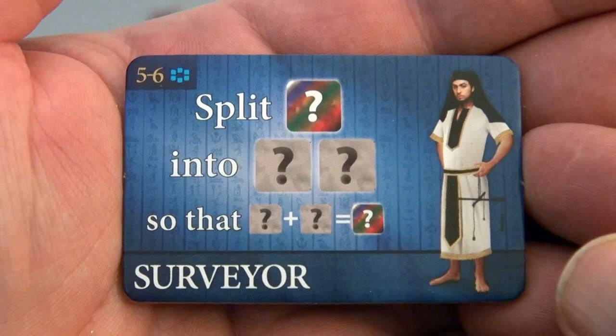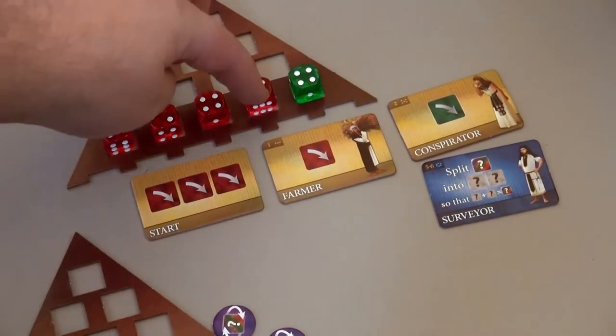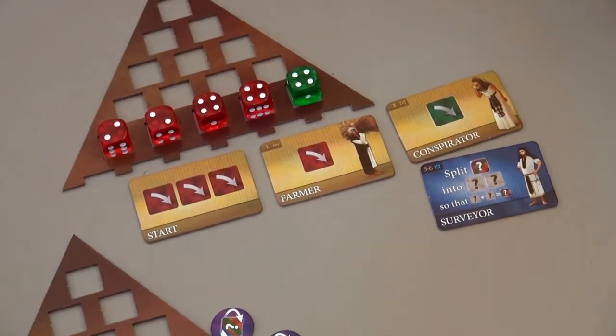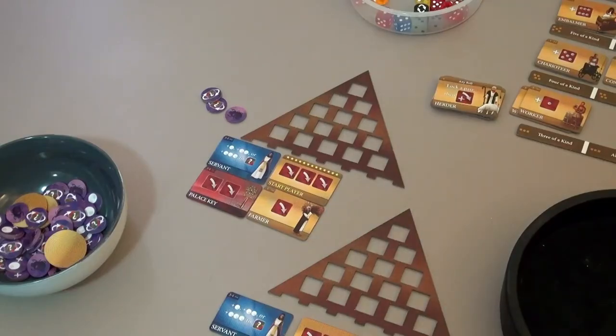The Surveyor basically means you can take any one die you have and split it into two dice whose pips add up to the same amount. So if it was a four, I could turn it into two twos; if it was a five, I could turn it into a two and a three. And it was also a blue tile, so we gain another token.